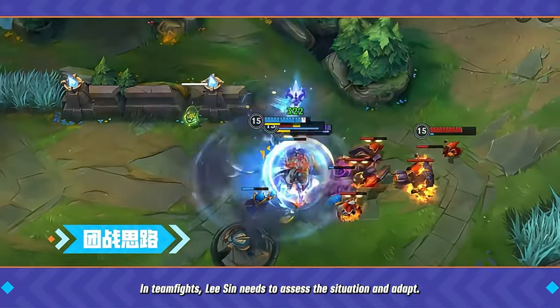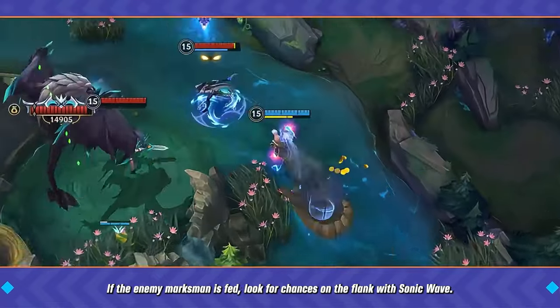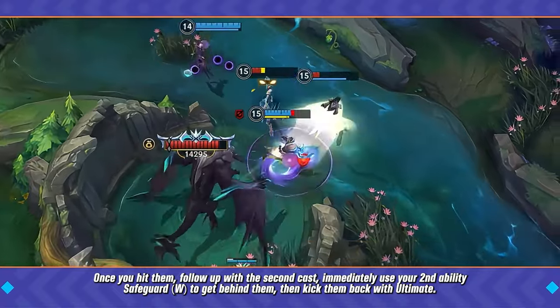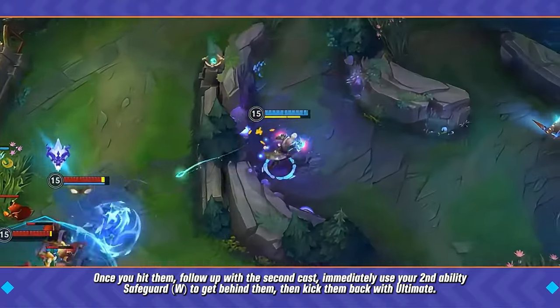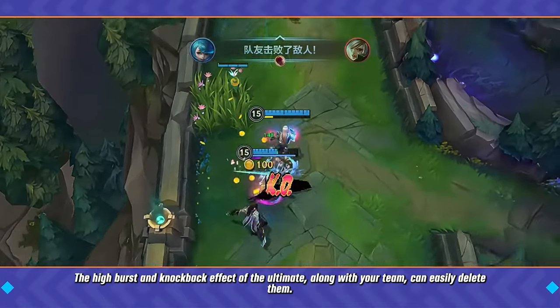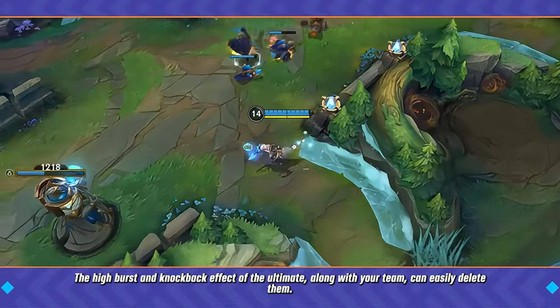In team fights, Lee Sin needs to assess the situation and adapt. If the enemy marksman is fed, look for chances on the flank with Sonic Wave. Once you hit them, follow up with the second cast, immediately use your second ability to get behind them, then kick them back with your ultimate. The high burst and knockback effect of the ultimate, along with your team, can easily delete them.